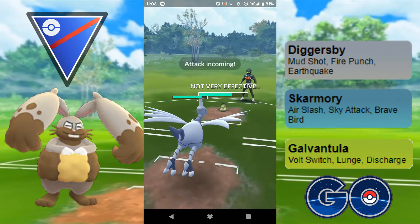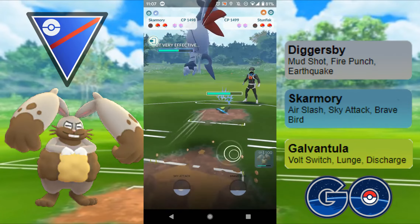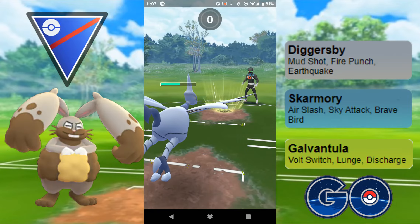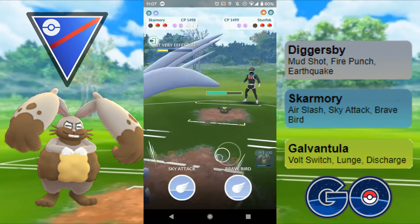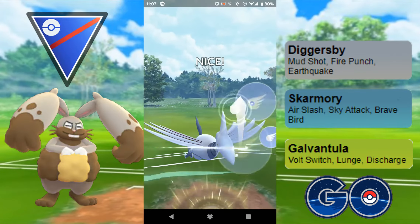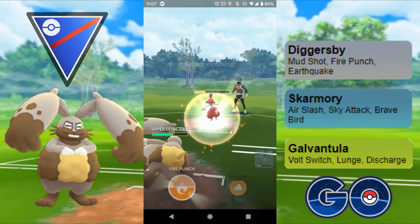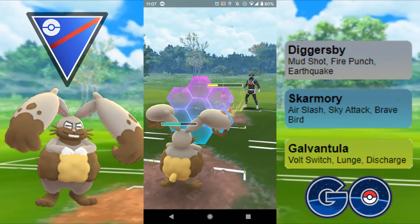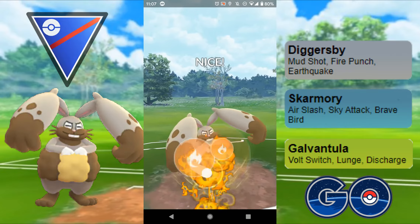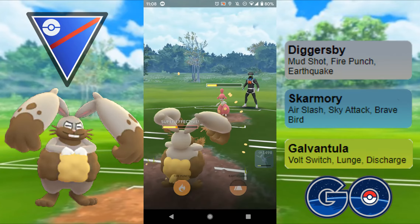I still have two shields, but the difficulty is they've got Medicham with lots of energy — they'll be throwing Power-Up Punches even if I keep my shields. So this is not looking ideal. I'm going to let this Rock Slide go and look to farm up a little extra. Going for a double Sky Attack and hopefully swap out once my switch clock is up. Out comes Medicham and I'm expecting a Power-Up Punch — and it is — but I do have to shield. I throw Fire Punch and they shield that up — looking good so far.